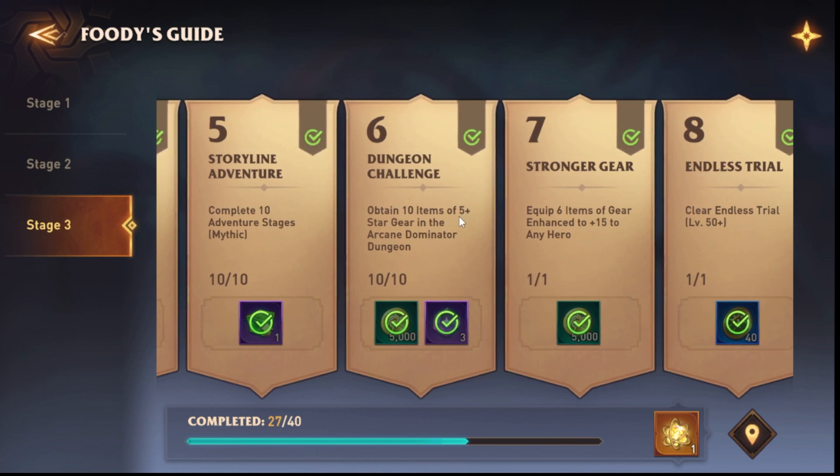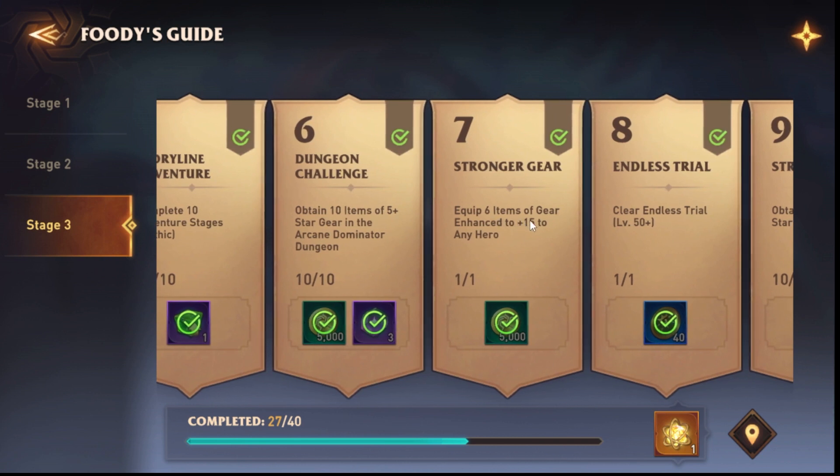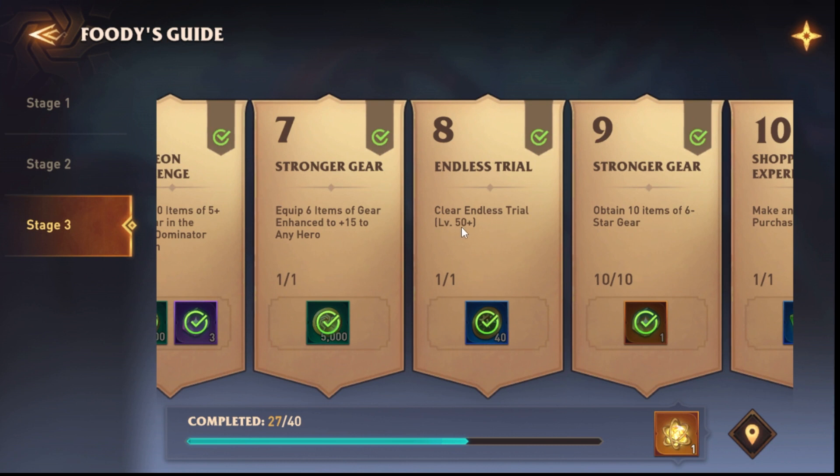Equip six items of gear enhanced to plus 15 to any hero. By the time you reach stage three and since you've got those looks, you should already have this — it's not hard, you just need to farm. When you arrive here you should already have it. Clear Endless Trial 50 plus — that's easy, everyone should have done it.